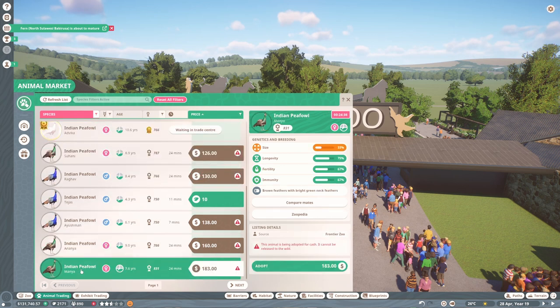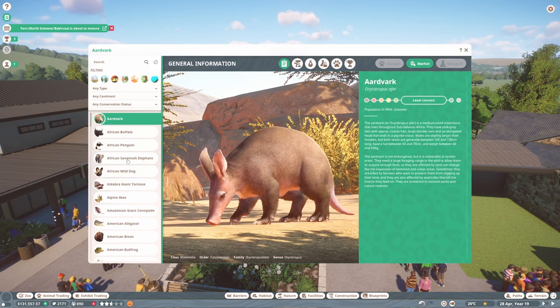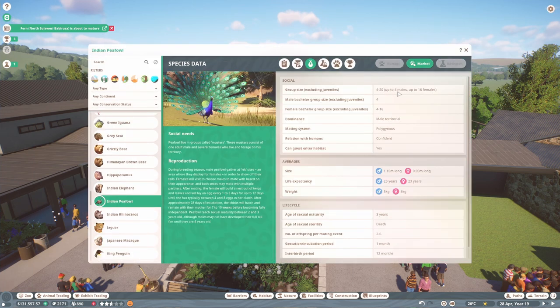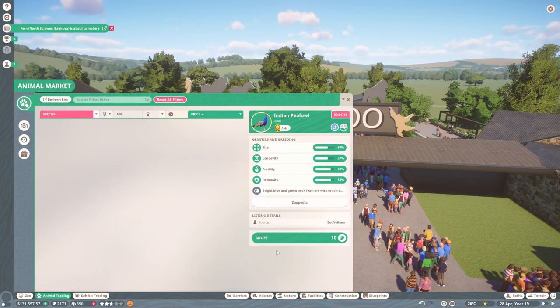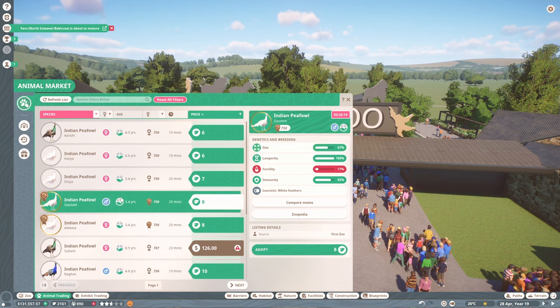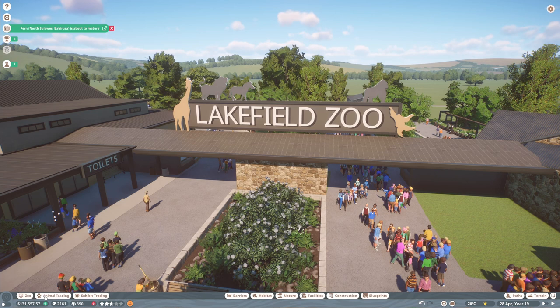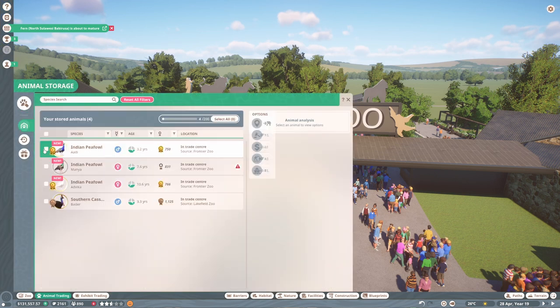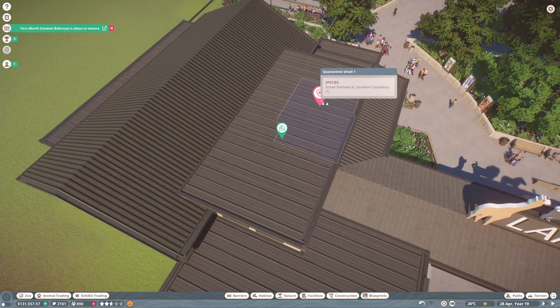I'll also get a couple of normal females. Let's see how many need to be in the same enclosure — at least four, up to four males. So let's get this male as well because he's gold and looks really good, and then let's get this white male one as well. We've got a male and female in each color which I'm really happy with. Let's put them all into quarantine. These tags here identify which building is where, so that's helpful.